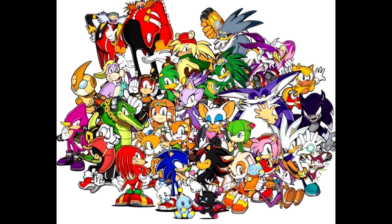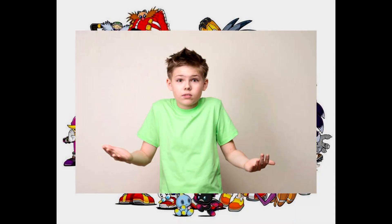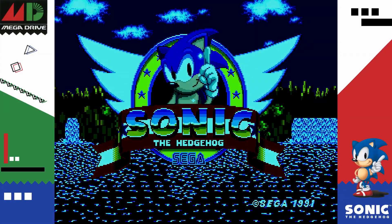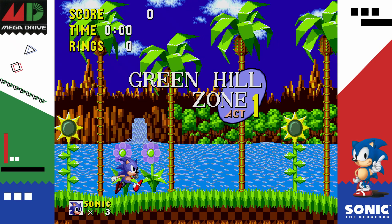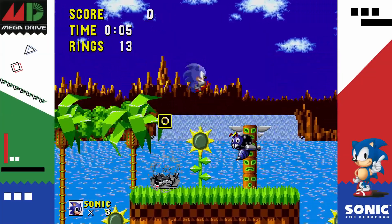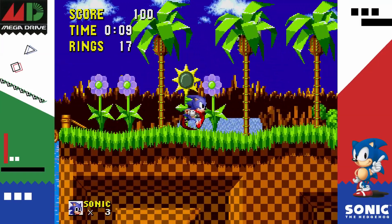We all know that Sonic the Hedgehog is a beloved franchise, but so many of its fans haven't ever played the first game for some reason. Today, I'll show you what started as an attempt to create Sega's new mascot but ended up creating an icon. Sonic the Hedgehog is a platformer that released on June 23rd, 1991. At the time, it redefined what platforming games could be, focusing on physics-based movement and its main selling point: speed. How does this game stack up after 30 years? Let's find out.